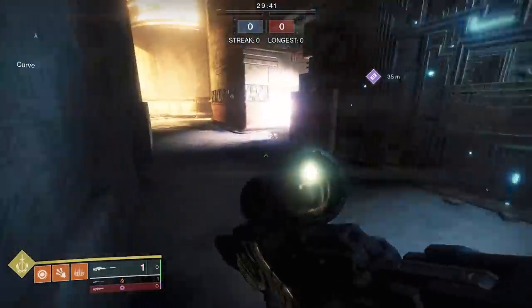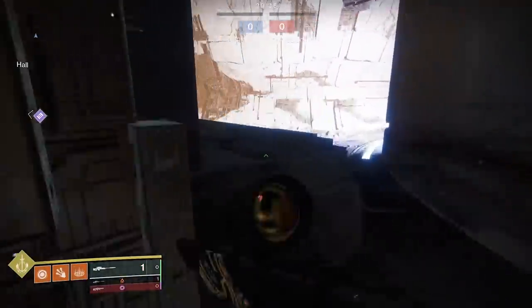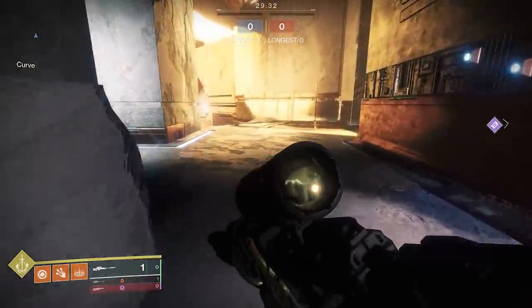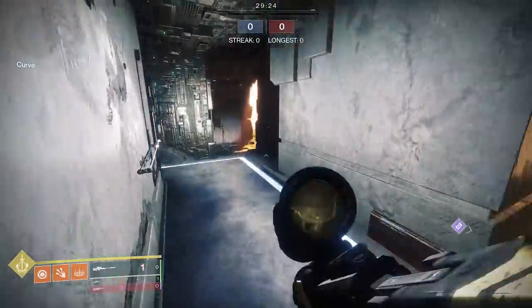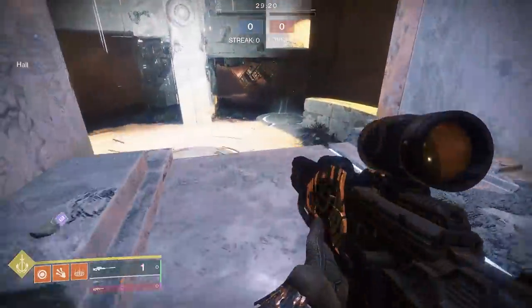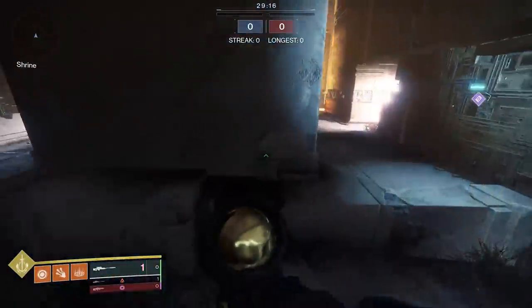First I'll talk about the archetype of weapon you want. For snipers, there are three different archetypes: the 72 RPM snipers, which are the high-impact ones that shoot very slowly; the 90 RPMs, which are medium impact and medium fire rate; and then there are the 140 RPM snipers, which are the fastest firing snipers in the game.